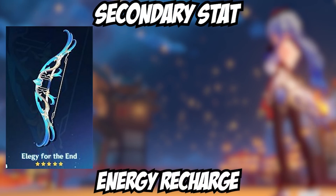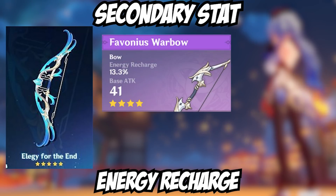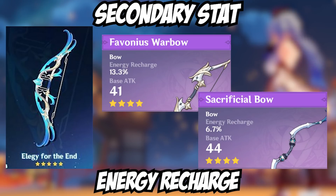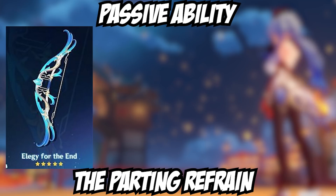The secondary stat for the bow is Energy Recharge — the third bow to receive this as a substat, after the four-star Favonius Warbow and the four-star Sacrificial Bow — making Elegy the first five-star bow to receive this secondary stat. The passive ability is called Parting Refrain, and before we delve into the details, just know it's a lot, but I'll do my best to sum it up.